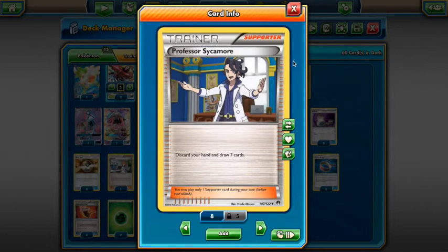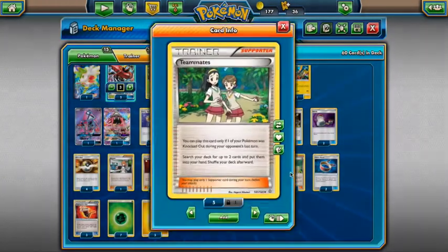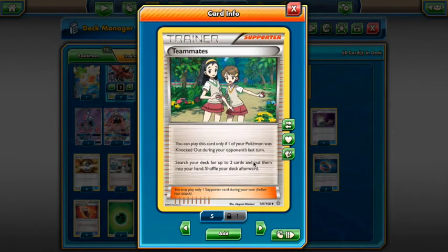We play two N and two Sycamore — it's a very low draw supporter count, mainly because we're using a lot of Skyla. Skyla is used to get exact cards — a Rare Candy, a Heavy Ball, to get your Vikavolt pieces — because you need Vikavolt out by turn two or the deck starts to falter. We play three Skyla: get a trainer card, put it in your hand. You basically Skyla for Rare Candy or Heavy Ball or Ultra Ball to get Vikavolt by turn two. We also play Teammates — when you get a Pokémon knocked out, search your deck for two cards. You can go Teammates for Vikavolt and Rare Candy and set up again, which is really good.